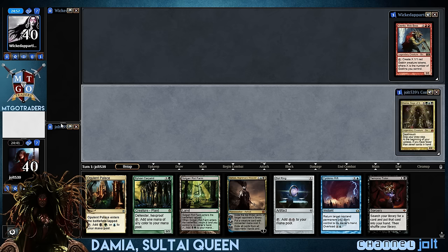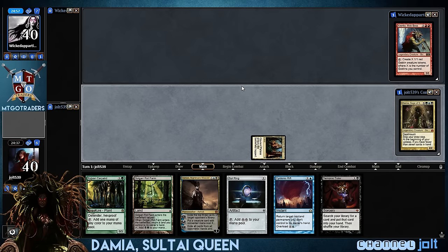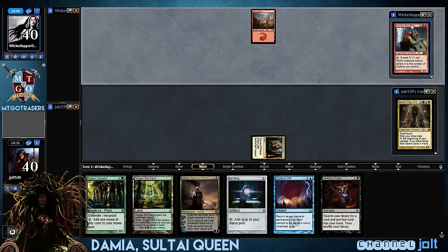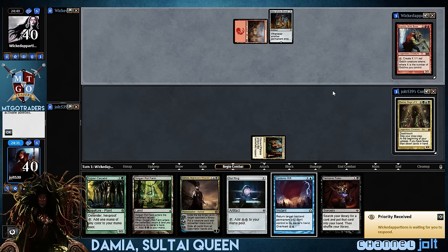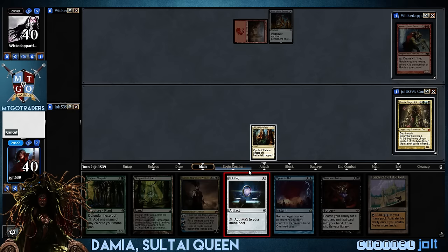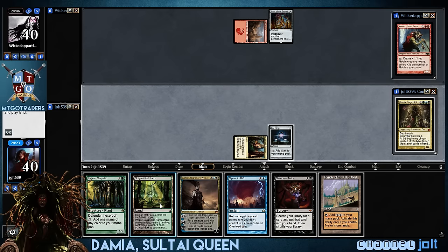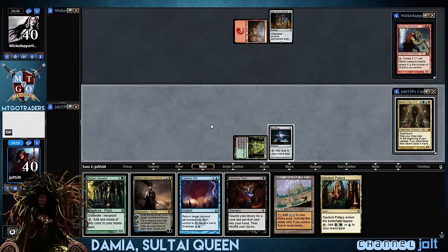I do apologize, guys. I am coming down with something and I'm a little sniffly and a little raspy, so I do apologize. I'm trying not to be too loud into the mic with my extracurricular sickness. But yeah, that's what's up. Altar of the... ooh, I'm already liking where this is going. I'll cover what our Commander's doing in just a second. Temple of the False God. So let's go ahead and go Sol Ring. Let's get down the Golgari Rot Farm. Bounce the Opulent Palace back to our hand and then we can follow up with the Sylvan Caryatid next turn. Unless we hit a land, then I'll probably get down Ashiok and then we'll go on past the turn.